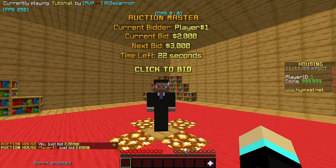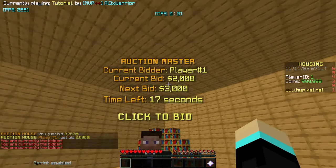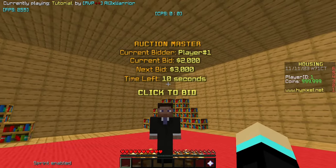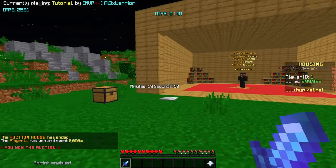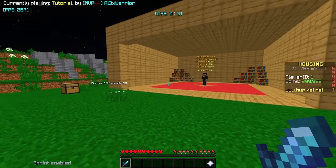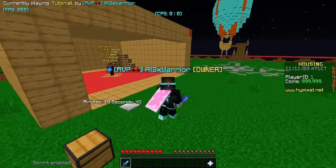When you do /auction, it tells you about the auction house and what you're bidding for. There's an NPC showing the current bidder is player number zero, current bid is zero, next bid is $2,000, and time left before auction ends is 10 seconds. You can click on the NPC to bid, and it announces to everyone that player one just bid. You can't bid again if you're currently the top bidder. The current bid is now $2,000, current bidder is player number one, and next bid is $3,000.